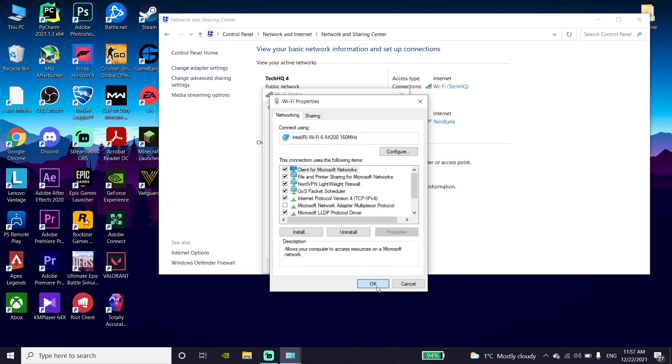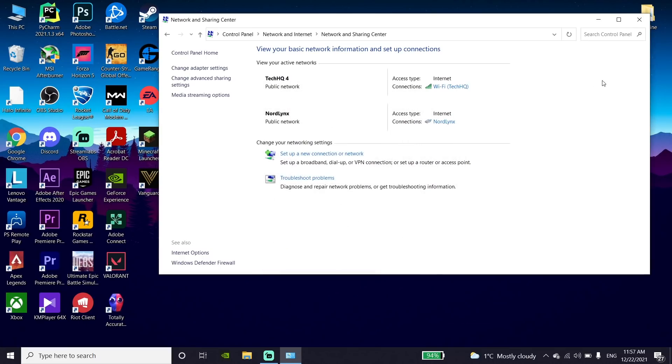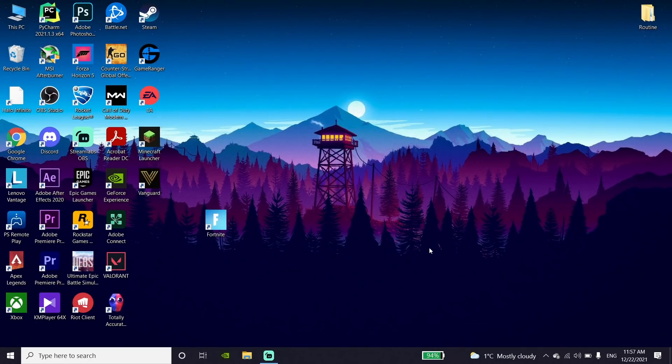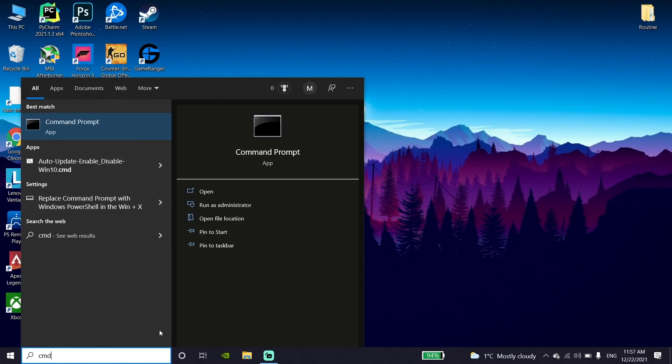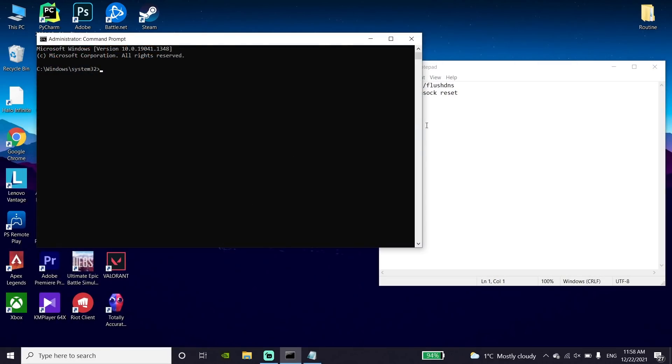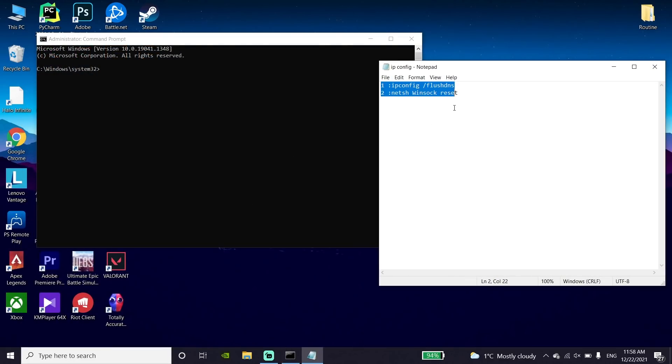Then click OK, then click OK again and close this window. Now go down to the desktop and type 'Command Prompt' or 'cmd,' open it, and click on 'Run as Administrator.' Go ahead and run CMD as administrator.